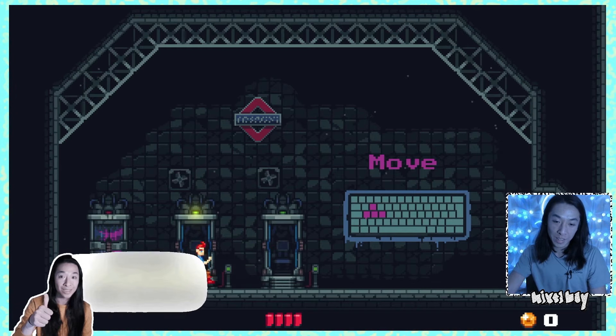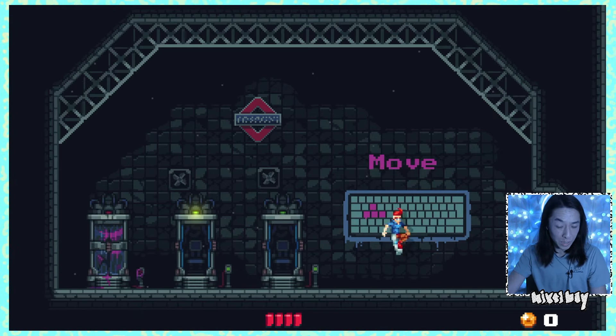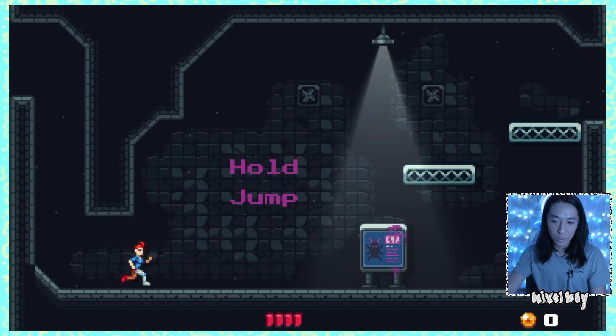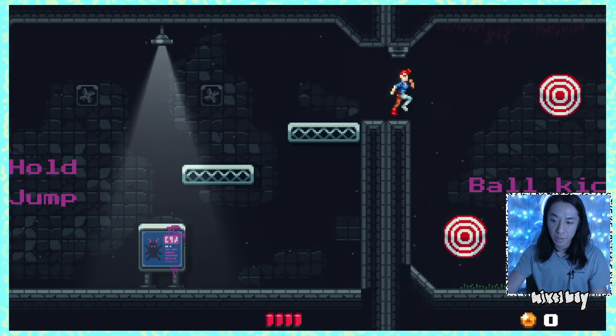Wow, he's fast. I mean, he's a soccer player. So you can move. How many jumps is that? Double jump. Yeah, I can jump that. Hold jump — so that's a longer jump or a more tall jump. That's cool.